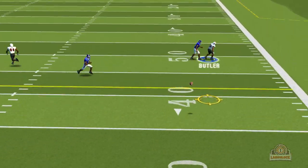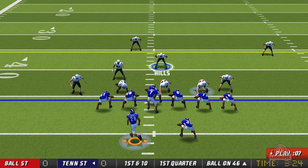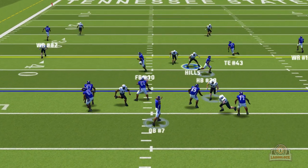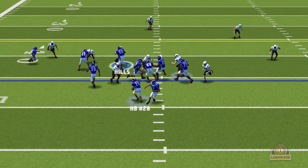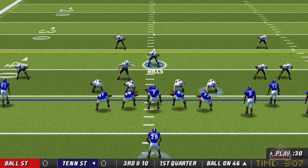Yates steps back again, throws it downfield to Butler and he gets hit as he threw the ball — we're going to go three and out. Now it's Tennessee State's turn. Number seven steps back, tries to find a man, he does — it's the running back and he drops it. You're an impact player, you can't be dropping passes like that. Second and 10, hands it off to number 28 and he gets brought down. It's going to be third and 10.